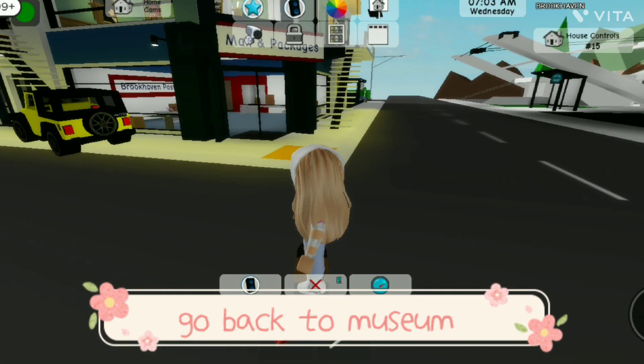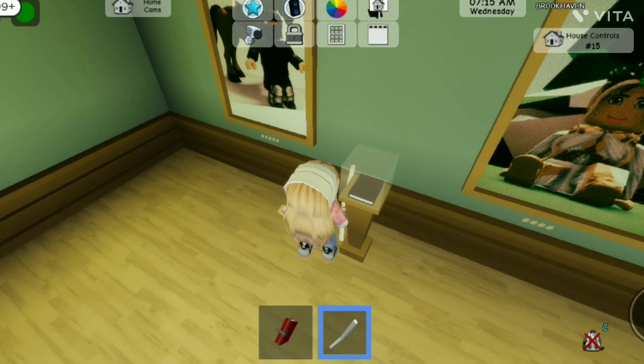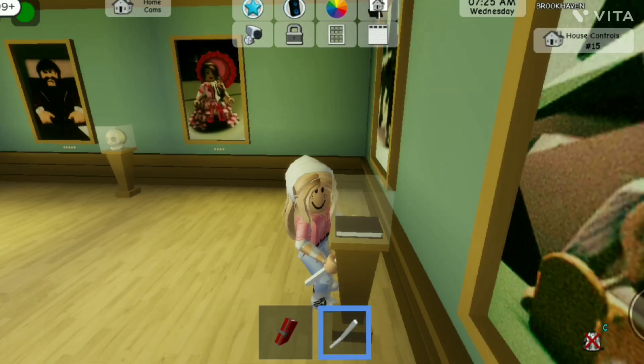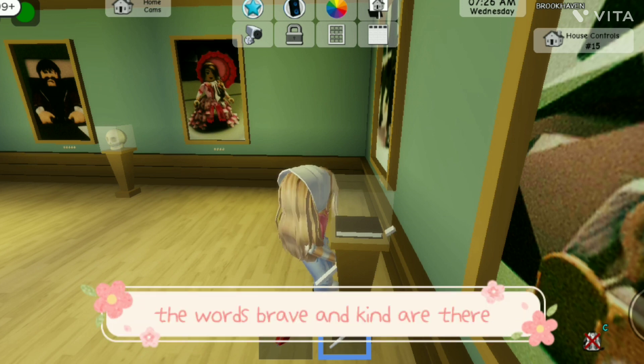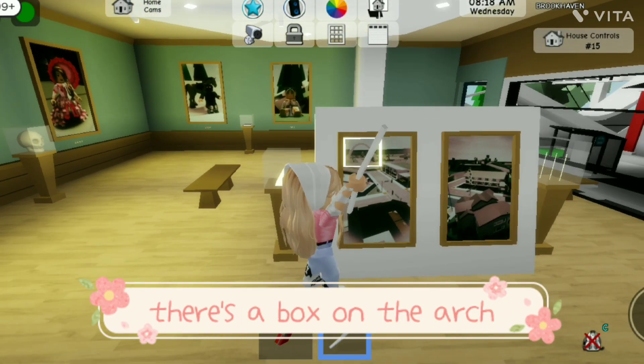Go back to the museum and put it here. The words 'brave' and 'kind' are there. Click the triangle — there's a box on the arch.